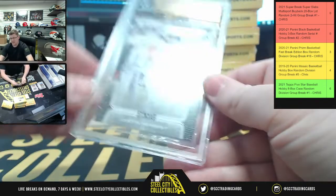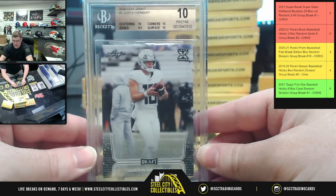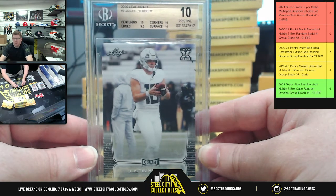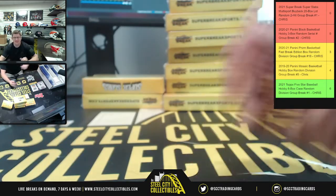We have a BGS 10 Pristine Justin Herbert from 2020 Leaf Draft — 9.5 on the edges but a 10 on centering, corners, and surface. So Herbert, BGS 10 Pristine.